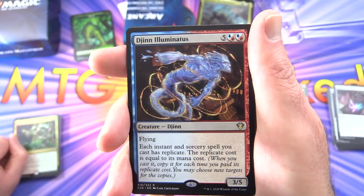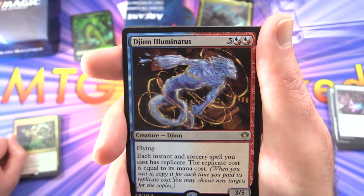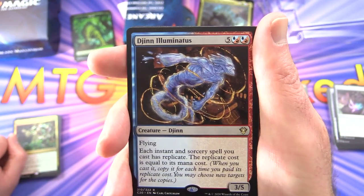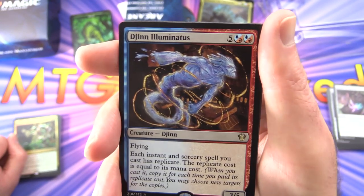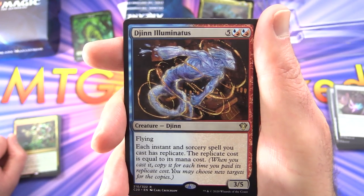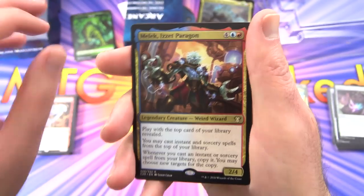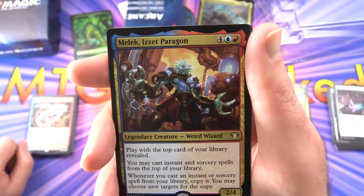Jhoira Illuminatus — creature Jhin, 3/5 for seven with flying. Each instant and sorcery spell you cast has replicate; the replicate cost equals its mana cost. When you cast it, copy it for each time you pay the replicate cost, and you may choose new targets for the copies. This seems like a deck that'll get hard to keep track of with all the copied spells.